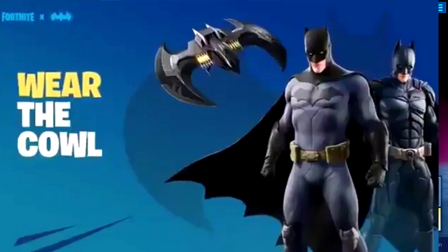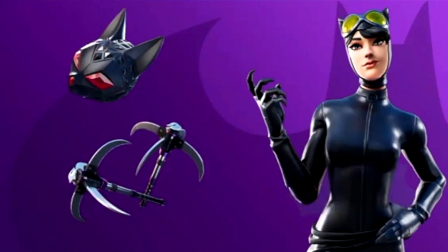Moving on, we have our last skin that has been revealed — this one is Catwoman. Now as you can see, these are bundles. I don't know if the other one comes with two characters. This screenshot right here shows a back bling, that's what it looks like, and then those ones look like her claws but they're pickaxes. So you can either get Catwoman, the Batman v Superman suit, or the 2008 Batman suit. I think they should have added the Joker and Harley Quinn, but we still have yet to see.